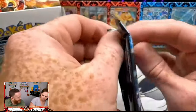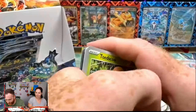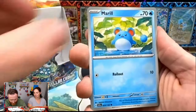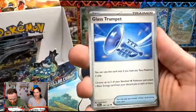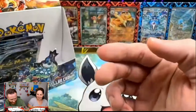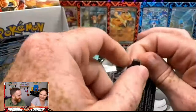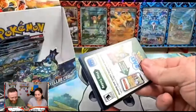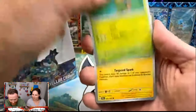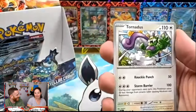We have about ten packs left, so we should still get another illustration rare and maybe another ultra rare — could be wrong. Her and Abram are about 50/50 when they say stuff like that — they'll say 'I've got something' and then you get in there and they have nothing. It's in their nature — I don't think they mean to, it's just part of their soul. At least we have a soul — is that a ginger joke?